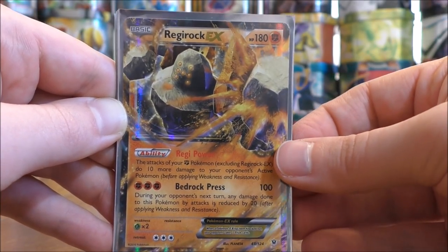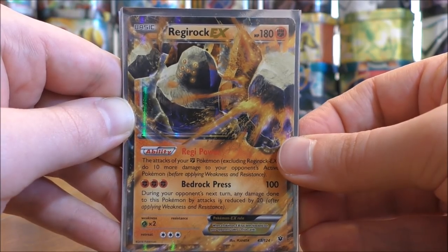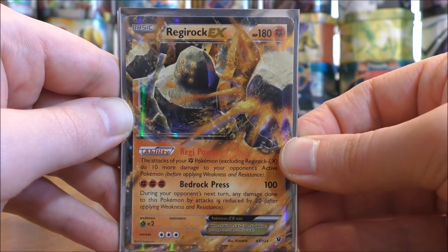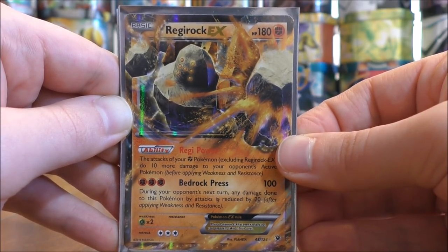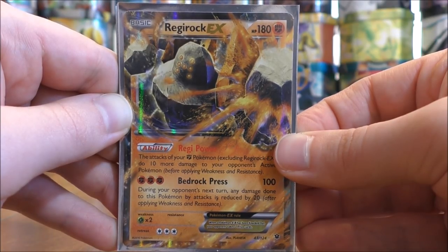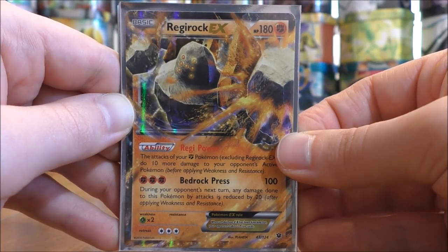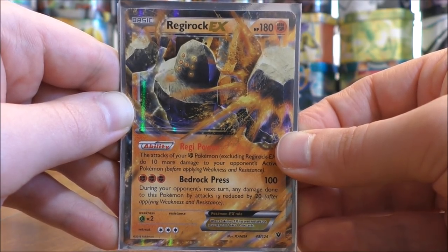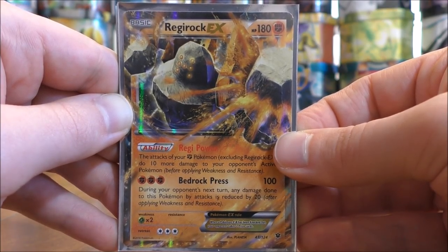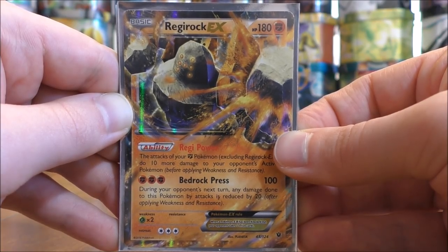Next I have one Regirock EX from the Fates Collide set, mainly for its ability: the attacks of your Fighting-type Pokémon do 10 more damage to your opponent's active Pokémon. I use Brooklet Hill to get Regirock on the bench right away, so I always have extra damage — 10 from Regirock plus 20 from Strong Energy equals 30 additional damage minimum. Bedrock Press does 100 damage for 3 Fighting Energy and reduces damage taken by 20 during your opponent's next turn. Regirock has 180 HP; ideally you keep it on the bench with a Float Stone so if it gets switched to the active spot, you can retreat it right away.